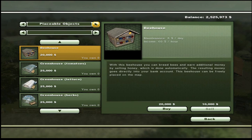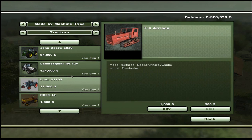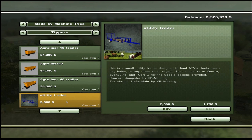Let's go look at our mods. We are going to Tippers — we have a utility trailer mod. Jumpstart by VB Modding did a convert. And then we've got Stefan Maffar with the translation. Special thanks going out here for specializations that were provided. The link, as usual, is in the description.